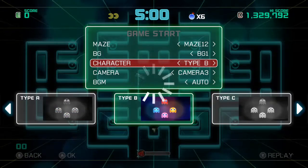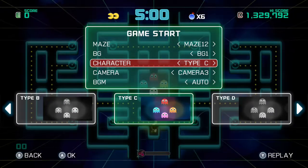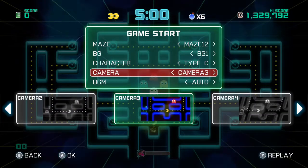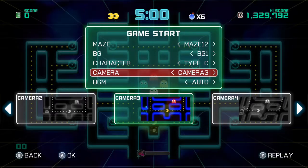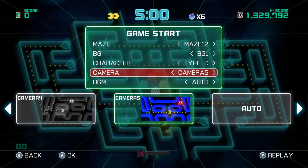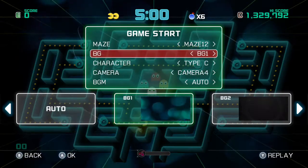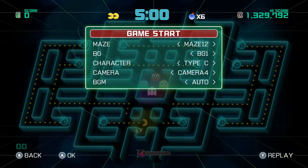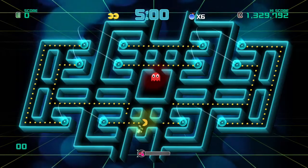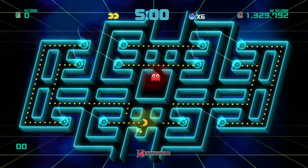I'll actually show you a 3D view — there's two 3D views but they're just like a mirage of one another. So I'll show you this one; it's going to look kind of weird. I used to play a Pac-Man game on the GameCube. I'll show you this 3D view, and those blue dots there — those are the actual jumping pads. It's really fun; you can go back and forth.